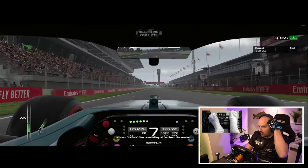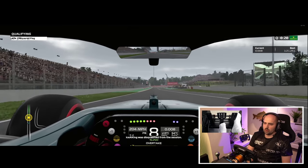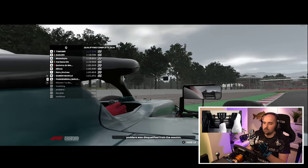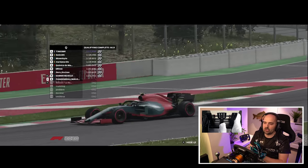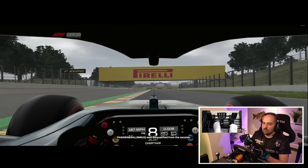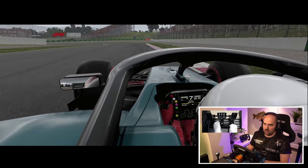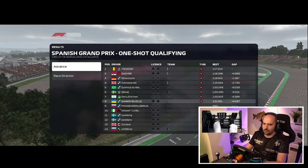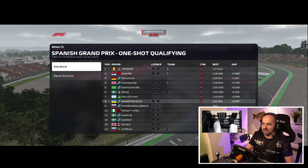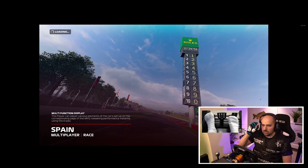We'll see as we finish qualifying there. 1.21 - I think we could go a lot faster but we could also go a lot slower. In the cockpit I've got auto ERS so I'm not having to push the ERS button. It was a terrible qualifier - we're in 8th. I'm using auto ERS so I don't have to worry about that whilst driving, and DRS I still have to push. It's weird how when you finish qualifying it has to reload the session again - it's quite bizarre but that's just how it works.